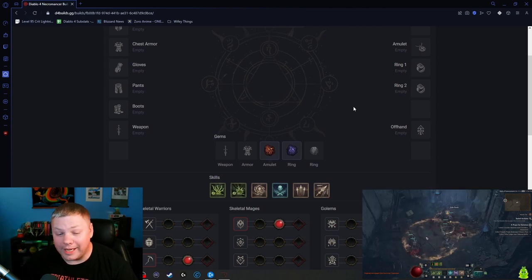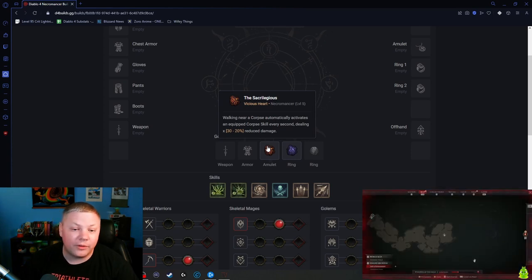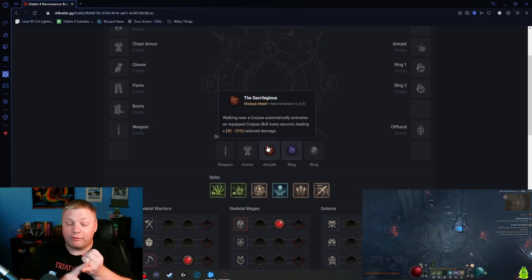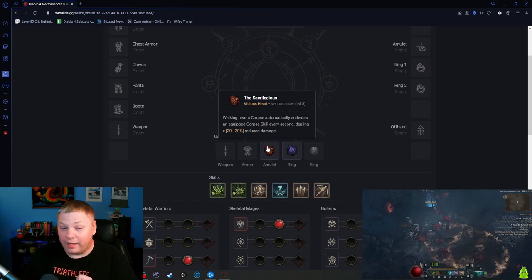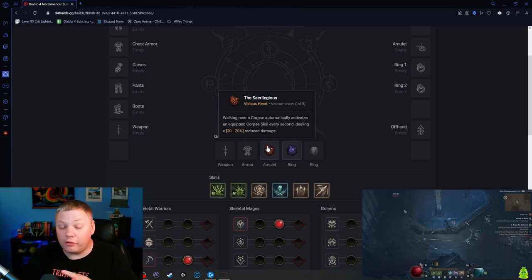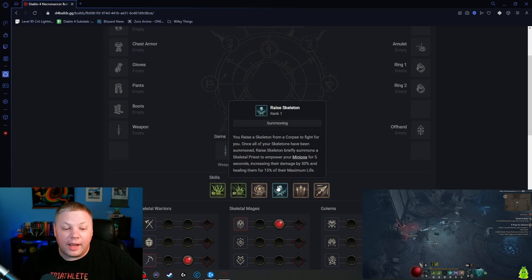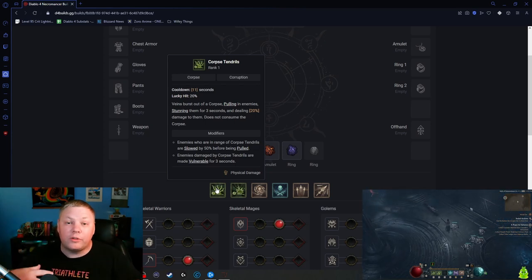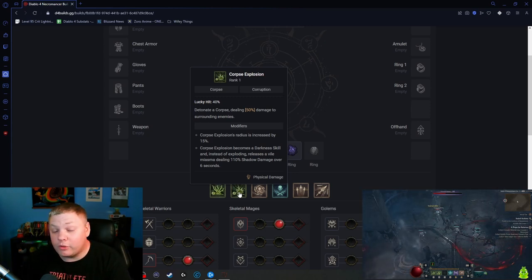With the malignant hearts, the seasonal mechanic, I went with the Sacrilegious Heart because it's going to make you use your corpse skills equipped on your bar. The way this works — and I was wrong on my previous video, I apologize — it's going to cast Raise Skeleton first if you don't have all your minions active. Then it casts Corpse Tendrils every three seconds automatically, and Corpse Explosion if the other two parameters are already met. So it chains: Raise Skeleton to get minions up, then auto Corpse Tendrils every three seconds, then Corpse Explosion, creating miasma puddles on the ground.